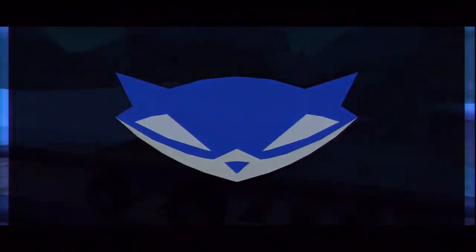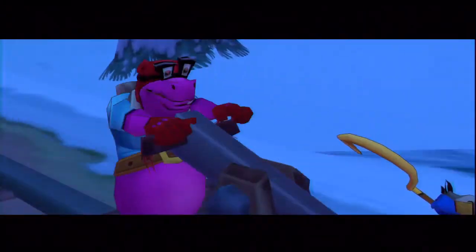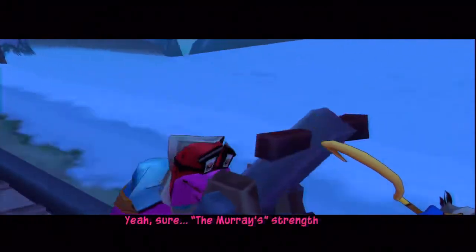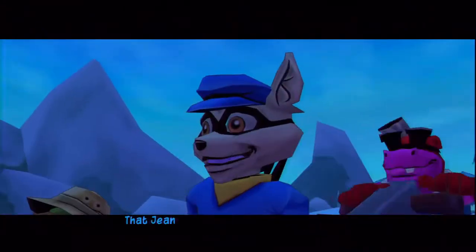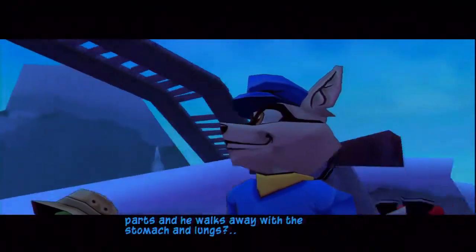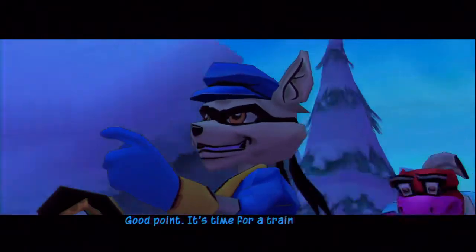First off, we just have to admire the brute strength that Murray has. He's doing this on his own and he caught up to a train on a hand cart. Strong work, Murray. Murray's strength knows no limits. In-game: 'You're on, Sly. Break into that train and steal the clockwork's stomach.' That John Besson's one strange guy — the claw gang divides up the clockwork parts and he walks away with a stomach and lungs? It still creeps me out. Get creeped out later when we aren't riding an antique handcart at breakneck speeds. It's time for a train robbery.